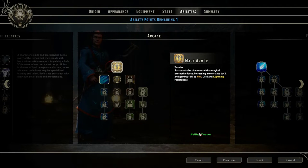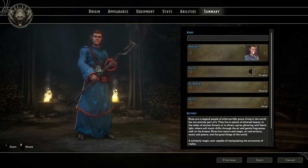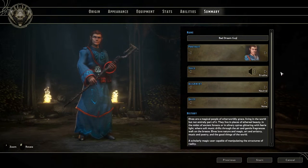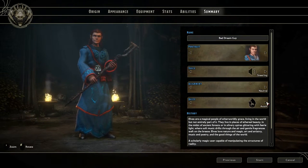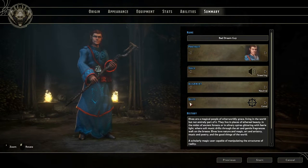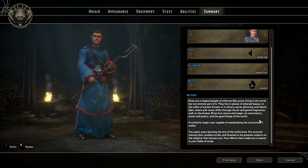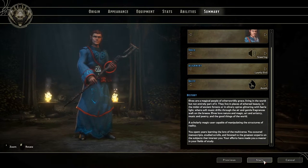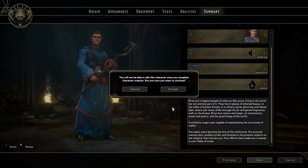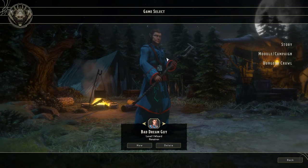We're going to take mage armor, which increases my armor class, and magic missile, so we have a decent cooldown spell that does some damage. Name: Bad Dream Guy. Some voice options, you can pick your deity — so again this is all background stuff, give him the elf god. Let's make him evil. Your background you can customize. This of course you can all look at in multiplayer, because in multiplayer you can do randoms — random people can join you, and you can kick them out or keep them. And let's get on with the prologue.